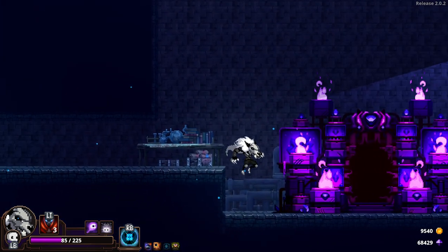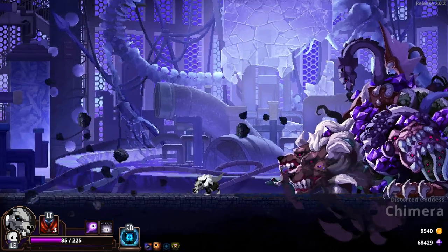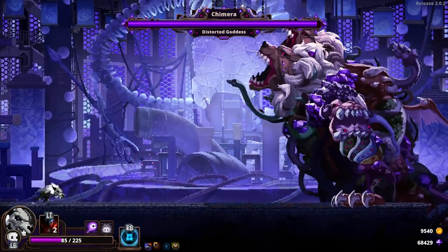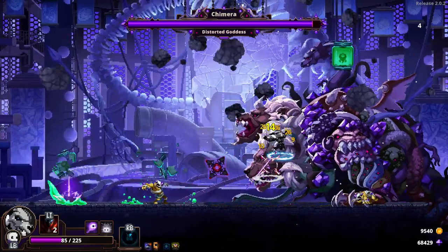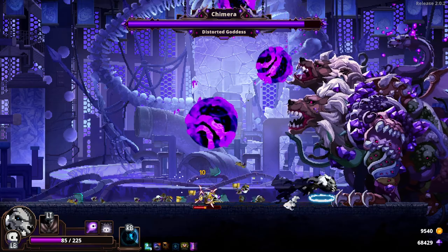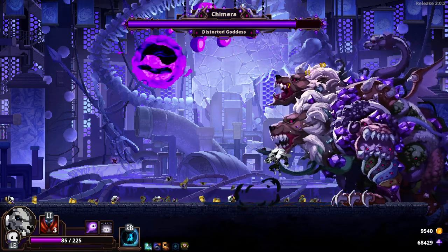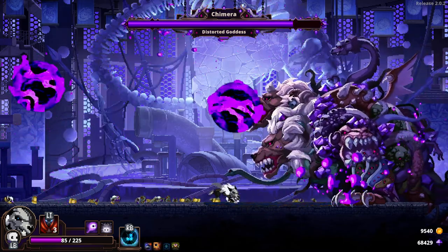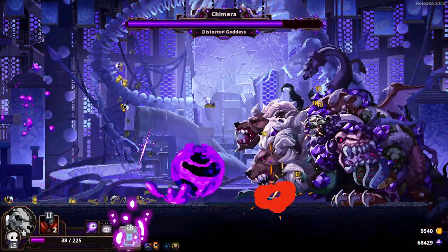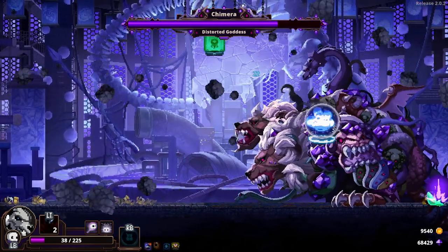85 HP. Never thought I'd be running werewolf into the Chimera, but here we are. Say hello to your big brother. I'm pretty sure that's what the Chimera is based on, because all the skulls in the game are based on creatures that exist in the game — like the ants, the alchemist, the soldiers. So maybe in the laboratory they were taking werewolves and trying to turn them into chimeras. This is going to be a long fight.